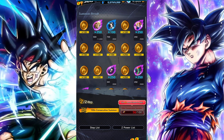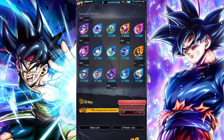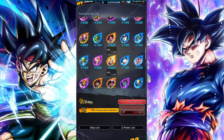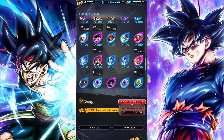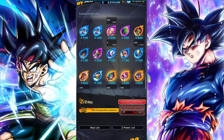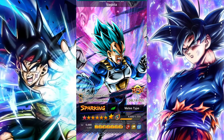It looks like we got Vegeta — green Super Saiyan Blue Evolved Vegeta, yellow Frieza, and then we also got the red MUI, who I already have maxed out. So coins for that one, but hey, it's all free so I can't really complain.